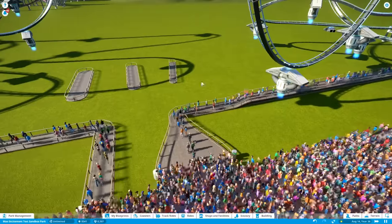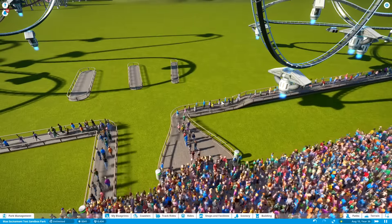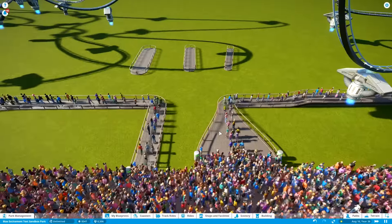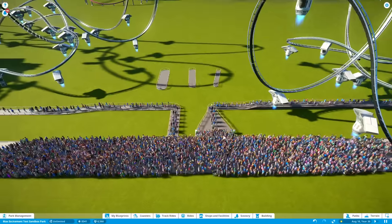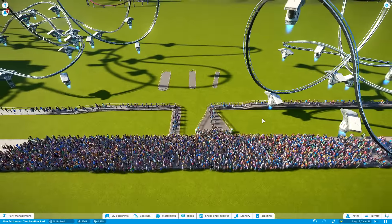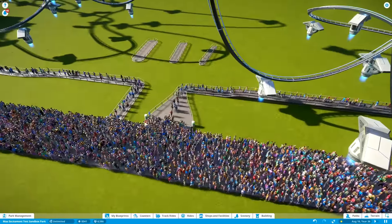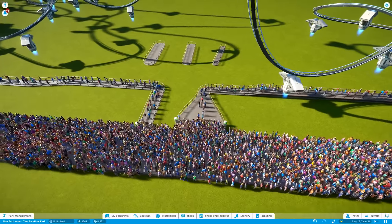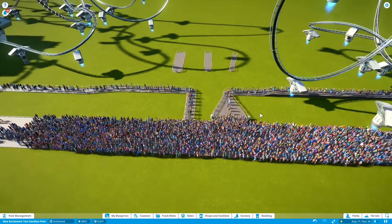So if I were to put a two-meter-wide queue line right here, this line wouldn't be three wide — people would be a little more single file. But that doesn't make much of a difference because at the end of the day, people will get onto this faster than they could get onto the roller coaster in general. So there's no benefit there — that's my first experiment that just didn't work out.